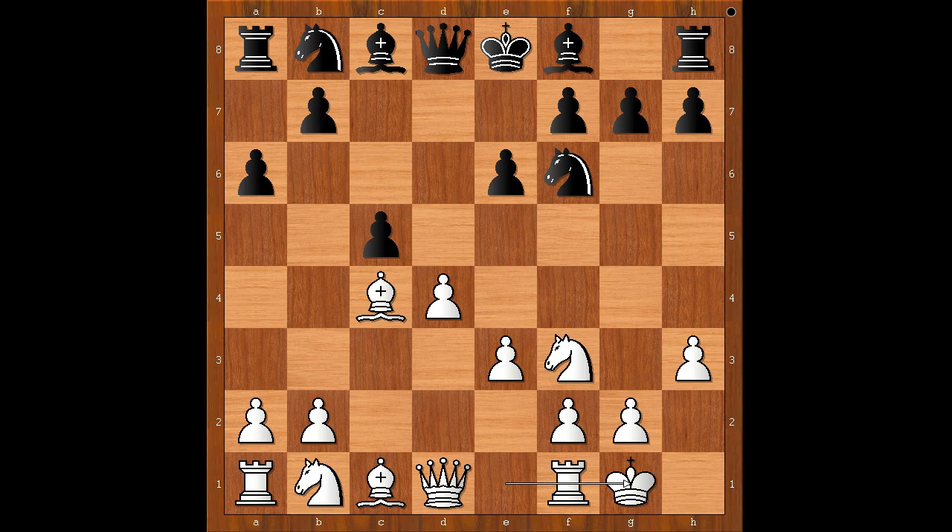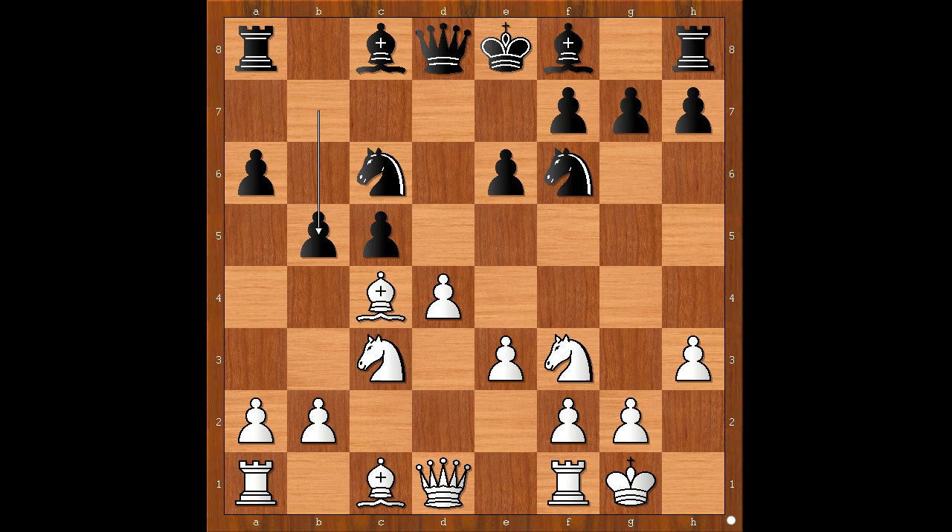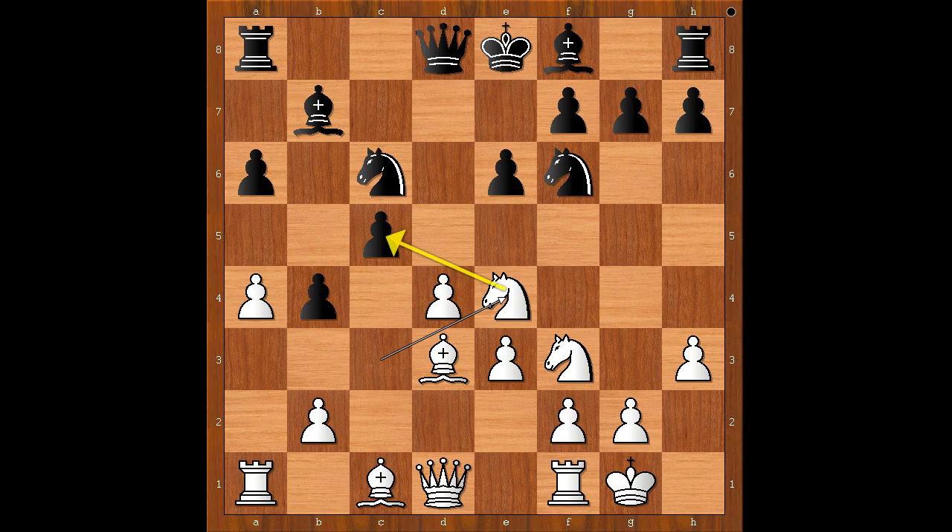Ding Liren castled kingside, knight to c6, knight to c3, b5, bishop to d3, bishop to b7, a4 but now b4. Knight to e4, threatening to win the pawn.